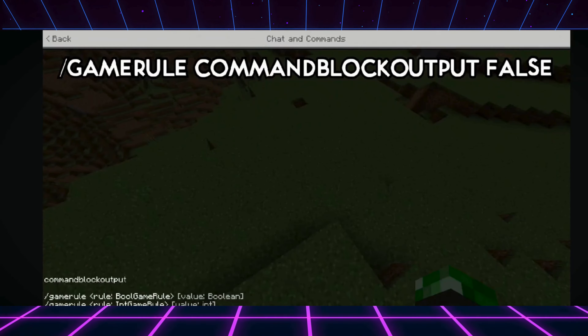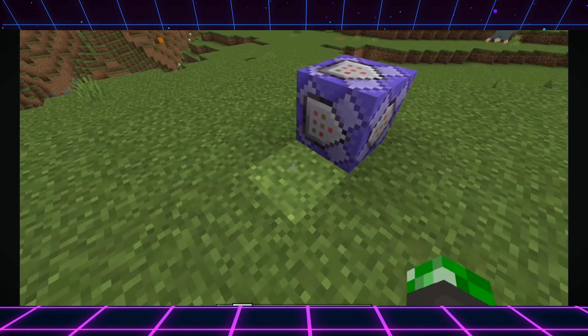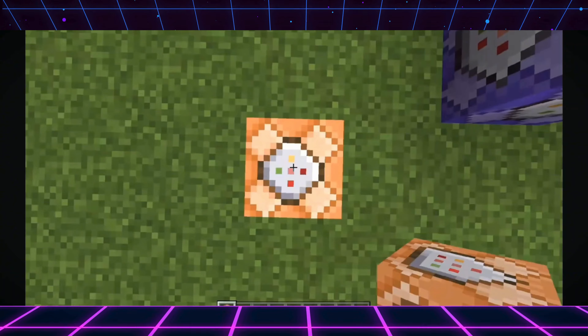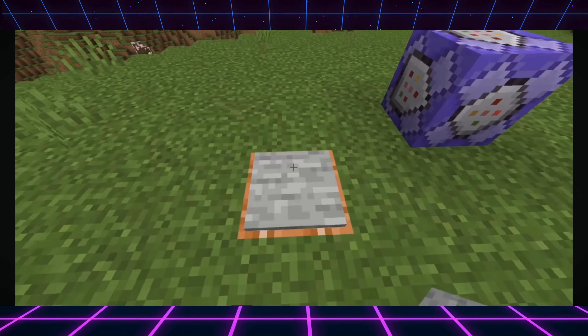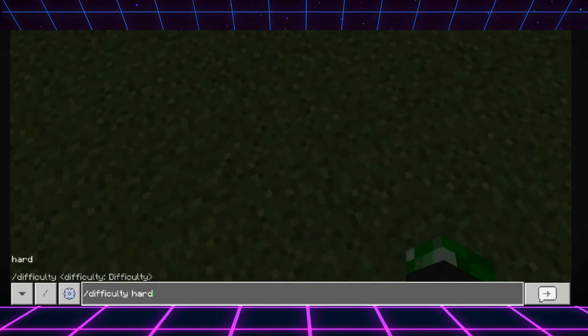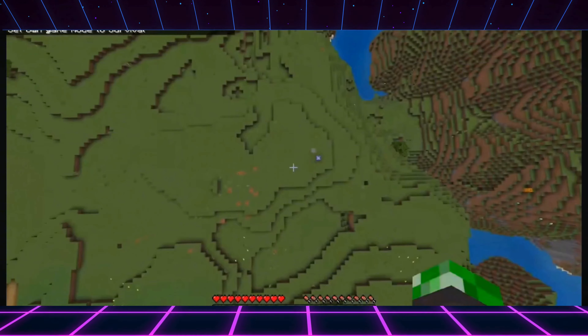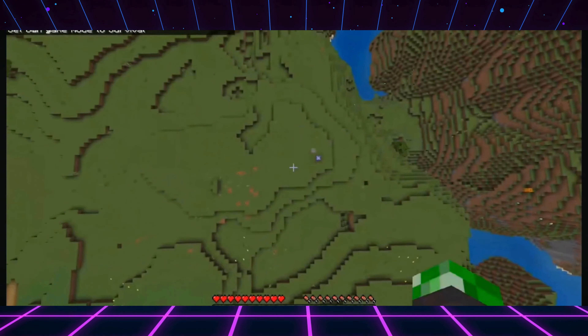After that it may send you a lot of messages, so in order to disable it simply enter the command shown there. Then just exactly where you have entered the coordinates, simply place another command block and enter the command shown on the screen. After that simply place a pressure plate just above it, then select your difficulty. After that you will successfully get your hardcore mode on your Minecraft Bedrock.